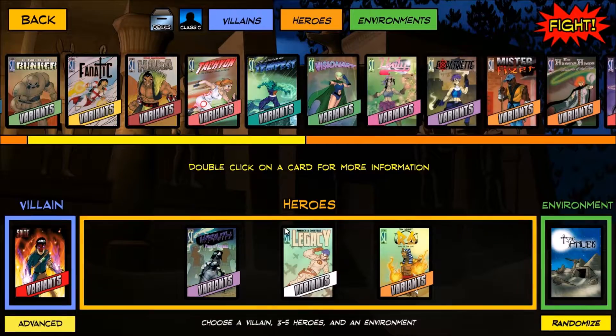We'll also face him on Tomb of Anubis, because he's going to bring out all those people. And once a certain drug gets out, I want to be able to get this combo going so we don't get hit by any toxic damage. So we'll take on Advanced Spike with the Freedom Six Wraith, America's Greatest Legacy, and Ra, at the Tomb of Anubis.